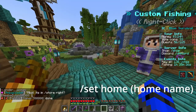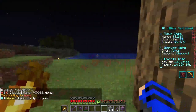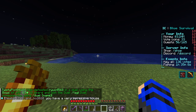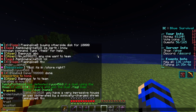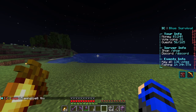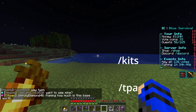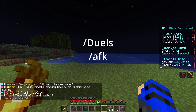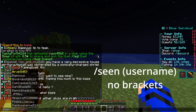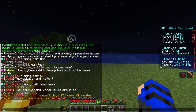To set a home it's /sethome and then the home's name if you have more than one. It's self-explanatory — you do the exact same thing but put in the home's name you want to teleport to. As most claim servers go, you would need to trust and untrust people to your claim. There are also kits, TPA, duels, AFK. And /seen — a player's name — and it will also tell you their previous names.